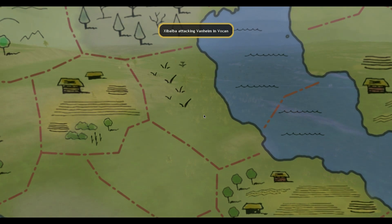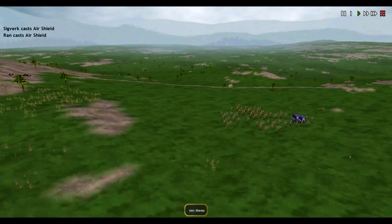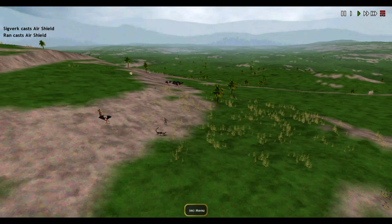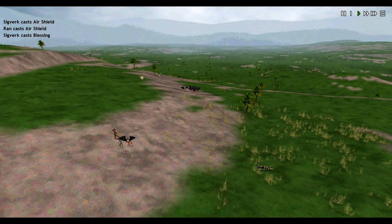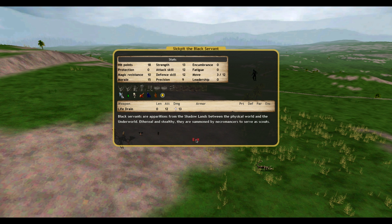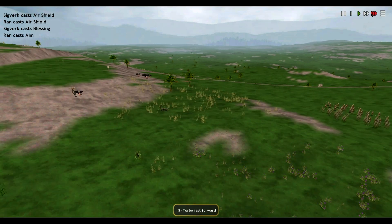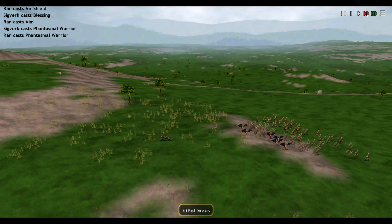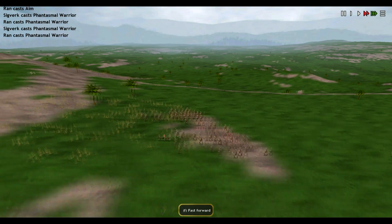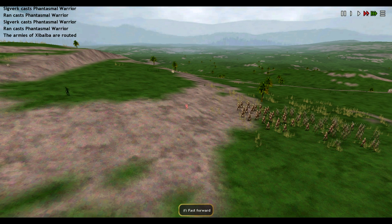What is this — Sick Pit the Black Serpent? Huh. That's kind of scary. I'm assuming the Black Serpent is a summon that acts as a scout. Can't imagine it's that much of a threat. Get out of Vanheim.